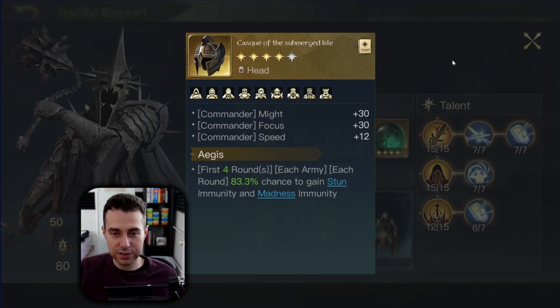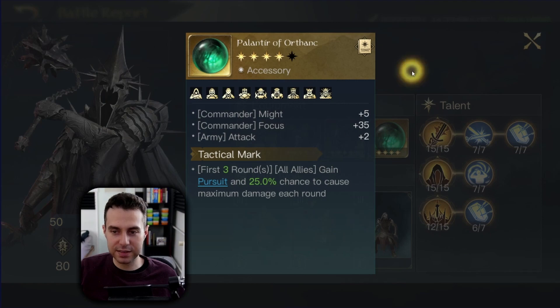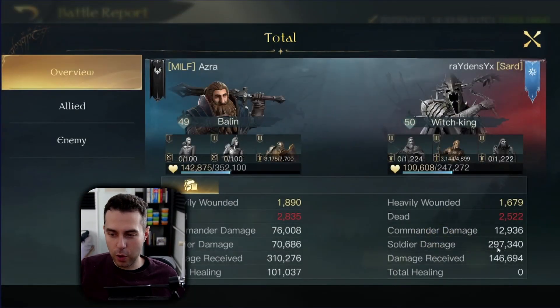The Witch King has outstandingly good gear — best-in-slot weapon, amazingly good armor, Cask of Submerged — this Witch King is best in slot in every slot. And the damage we received and dealt: almost 300K damage done — this is almost equal, and we have room for improvement when it comes to our gear.